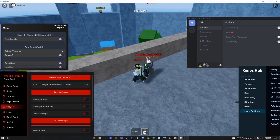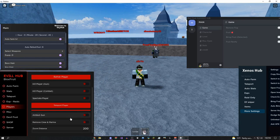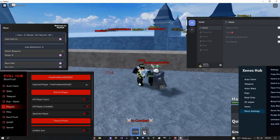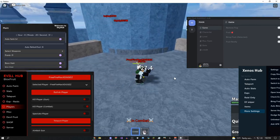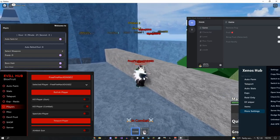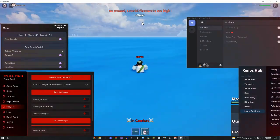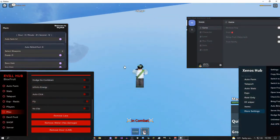You can also use your aimbot with your gun and kill players that way too. As you can see, it just keeps teleporting me to him — I don't think he can escape. I skipped ahead to when he's at low health — and boom, he's dead. I didn't get a reward because the level difference was too high, but that's basically how it works.